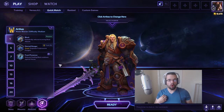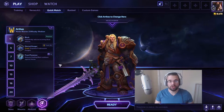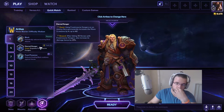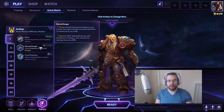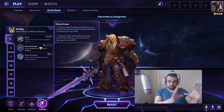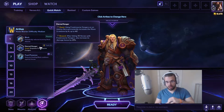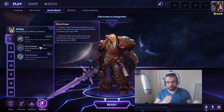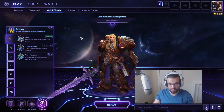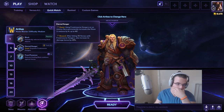On level 1, you want to grab Eternal Hunger — some more mana, because when you activate your E ability you are just super mana hungry. Eternal Hunger: using Frostmourne Hungers on an enemy hero permanently increases the mana it restores by 4. The original amount is 30, so at end game when you get the quest talent done — hopefully sooner rather than later — you'll be getting 70 mana restored. When you get those 10 stacks you'll also be getting more damage for your Frostmourne when you activate your trait. On level 4 I went for Deathlord — reducing the cooldown by 2 seconds and increasing its range by 25%.